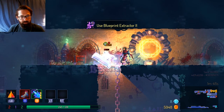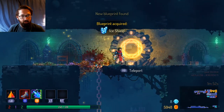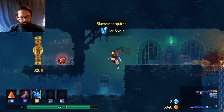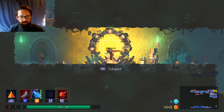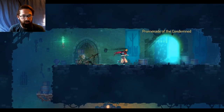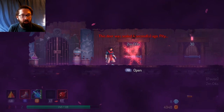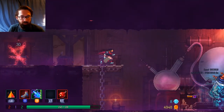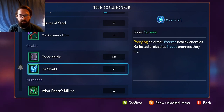Use the Blueprint Extractor 2. We did it — Ice Shield! That was good, we did get a blueprint out of it. And I am pretty sure we're going to make it to the next area. Promenade of the Condemned — did we get here in two minutes? Two minutes and four seconds. The confusion over what the heck that item did was our undoing, but we did at least get an ice shield blueprint out of it.